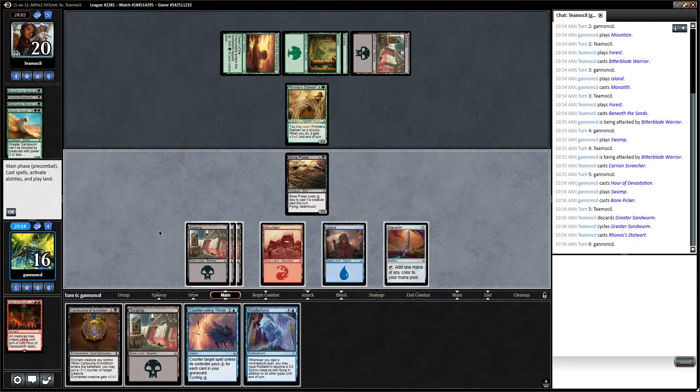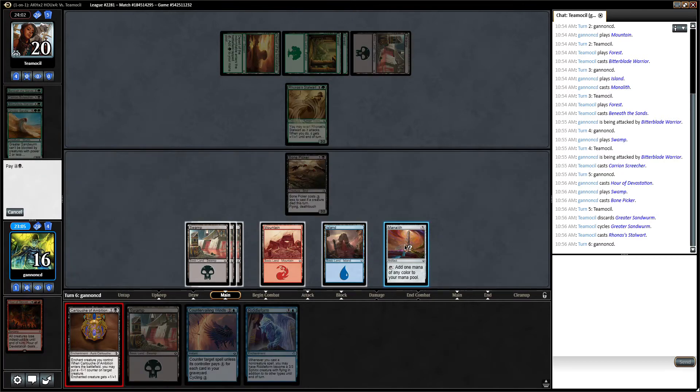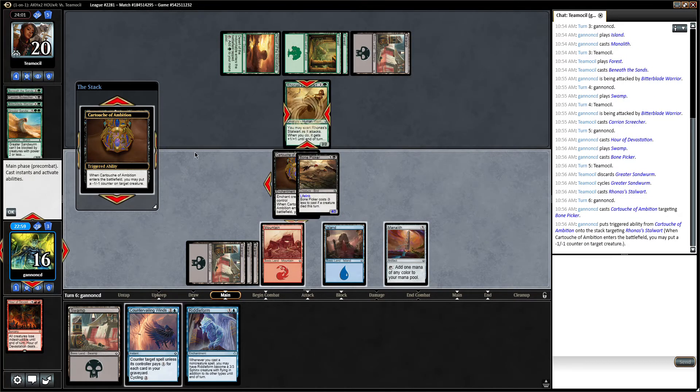There's a Riddle Form. I think I'm just going to play the Cartouche next turn and play the Riddle Form. Because our opponent is missing land drops, so even though this only counters for one, it might still be good here.